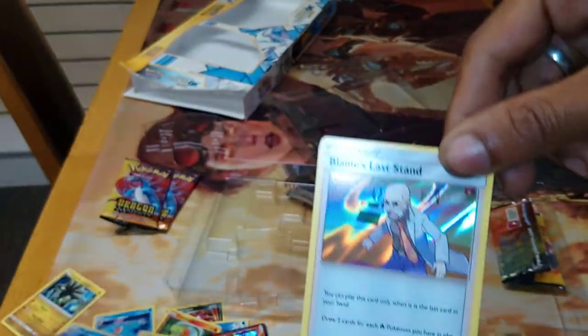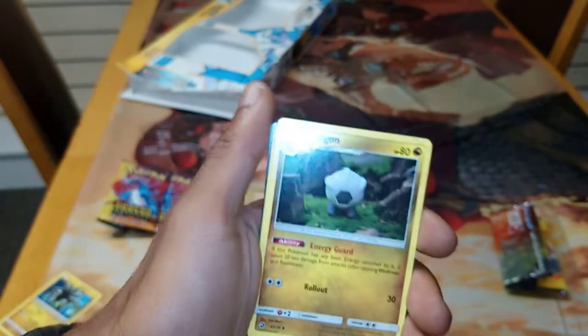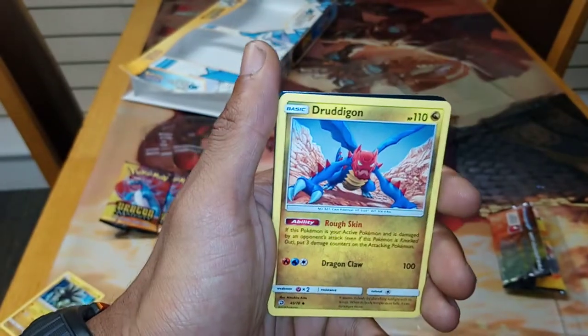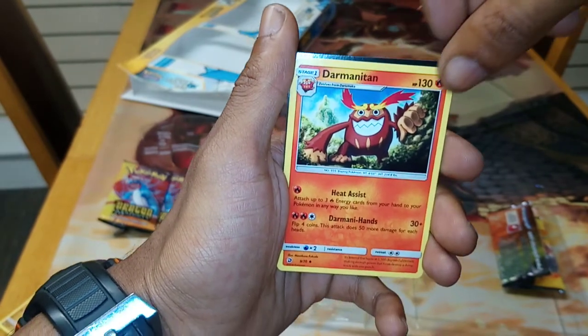Nice, we've got another holo card — so I've not had one bad pack. Blaine's Last Chance, followed by a Rock Type Energy, followed by a Shaogong, followed by a Dredgegong, followed by a Darmanitan.